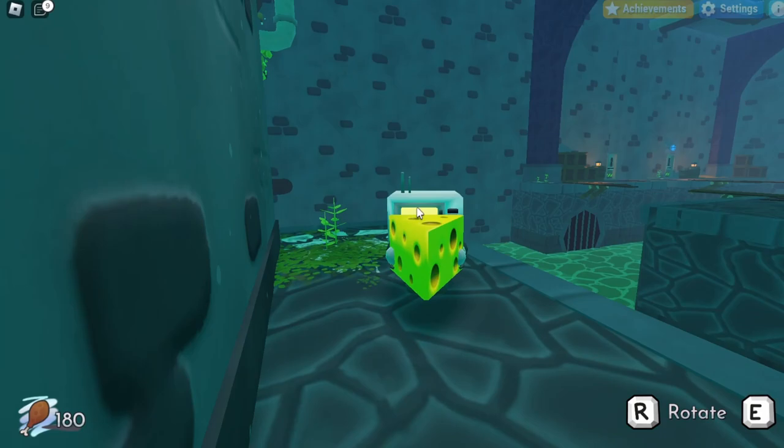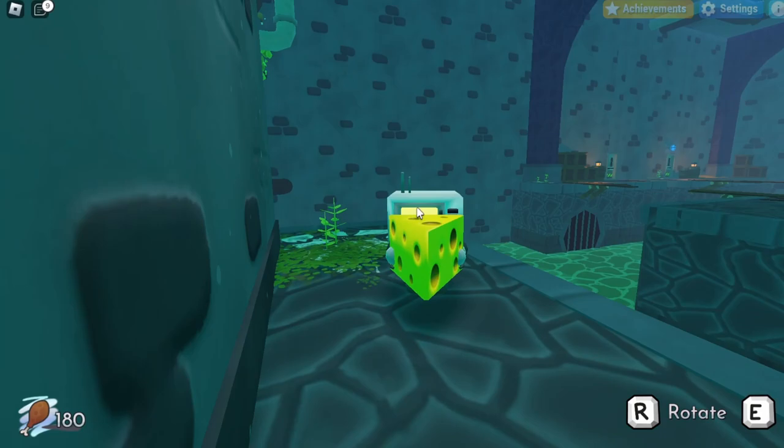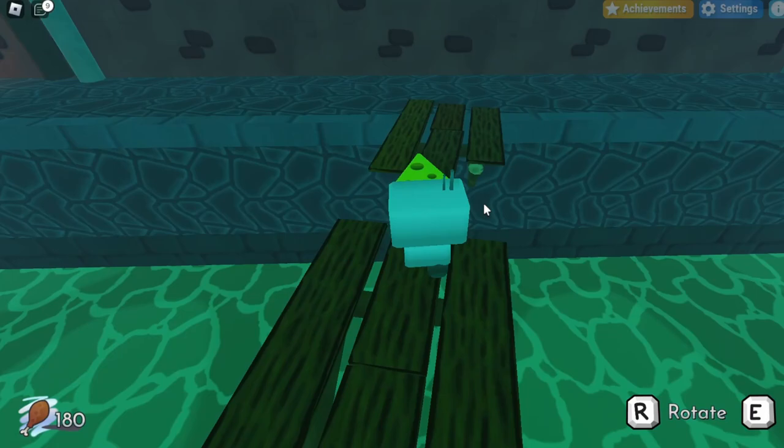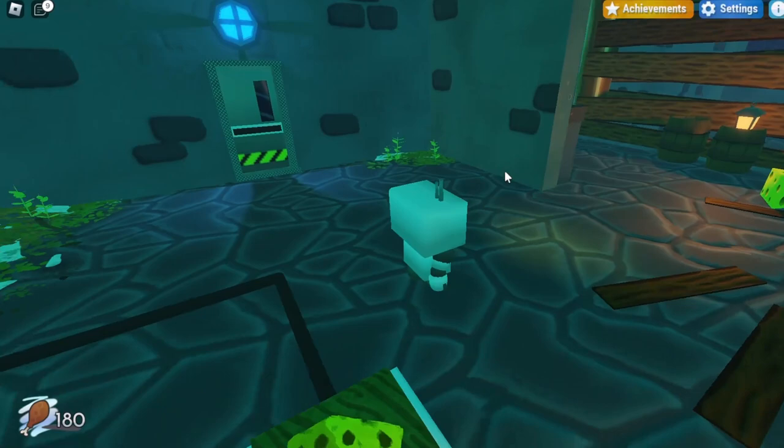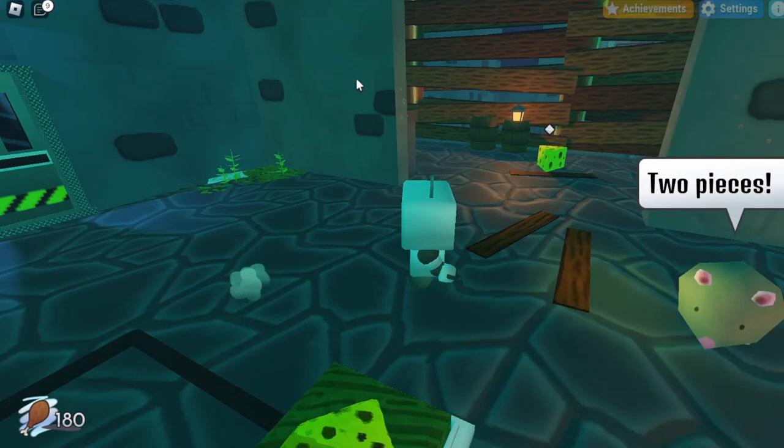You can jump across to the cheese because it is easier that way. Once you have it, pick it up and bring it back, but note that once you're holding the cheese you can't hover or roll, so you'll need to take the long way back to the spawn area. Once you make it back, bring the cheese across and drop it on the platform — the door should open. In this new room you'll notice a blue light with a door that you can't open right now, but you'll be able to at a later point.